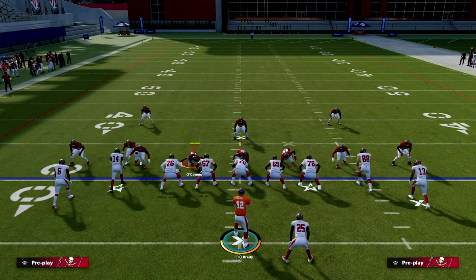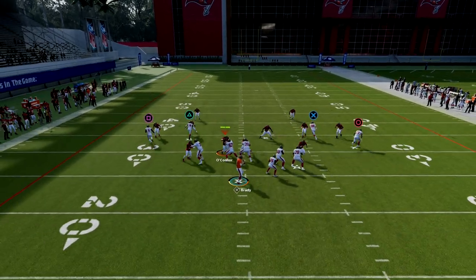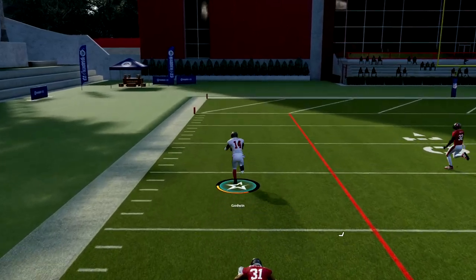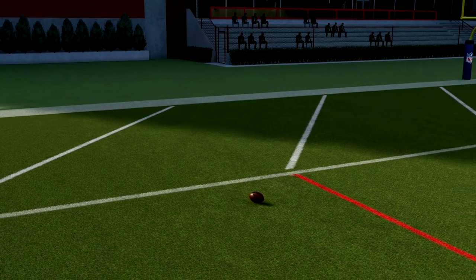There's no setup required. If you want to block the running back you certainly can, but what you're going to see here is this triangle receiver is going to dump out this outside corner or this inside corner, and it's going to bomb match coverage for a one-play score. Let me jump into instant replay and show you what happens.